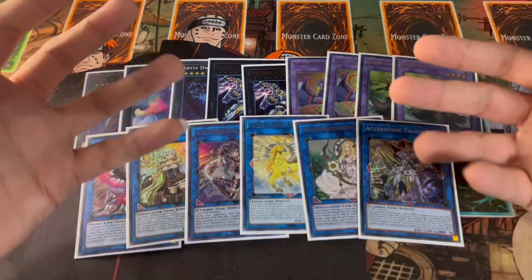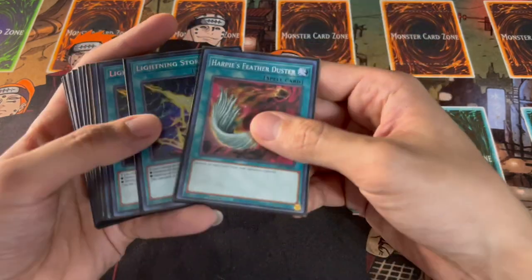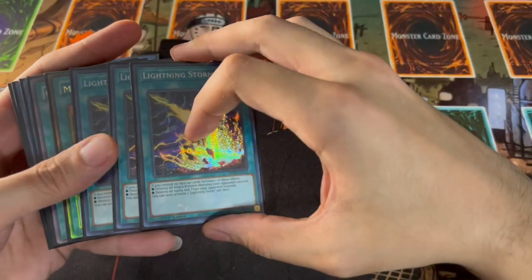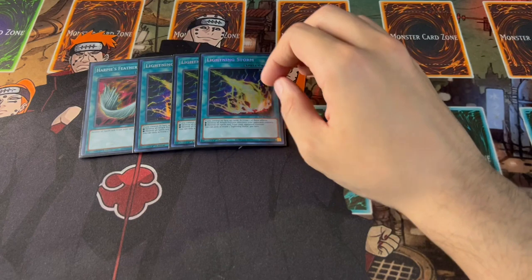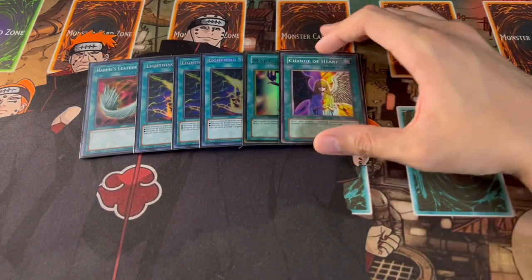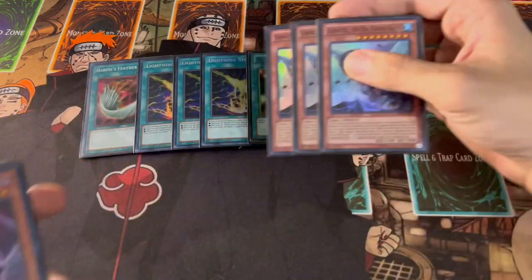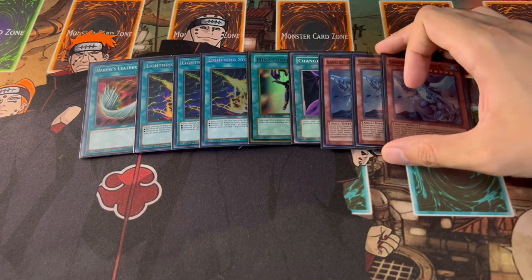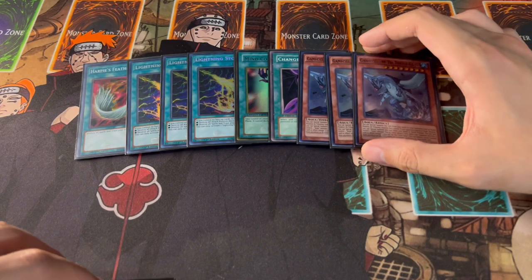Lastly, here's the side deck — it can be built differently based on your locals. We're playing one Harpie's Feather Duster and three Lightning Storm as board breakers, since the main deck has a lot of hand traps but not many board breakers. Lightning Storm clearing front row is nice too. We also have one Mind Control and one Change of Heart to take opponents' monsters, link climb with them, and get them off the field. And three Gamma Seal, which can tribute over Super Heavy Samurai boards.